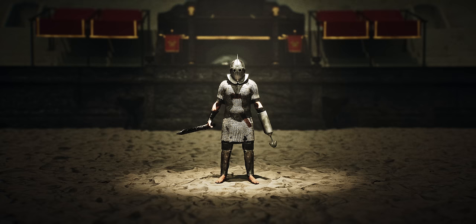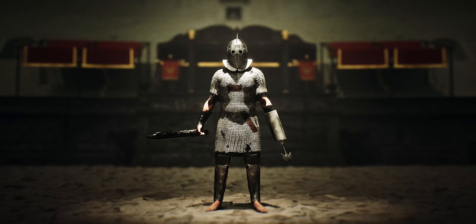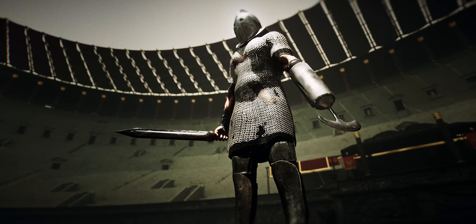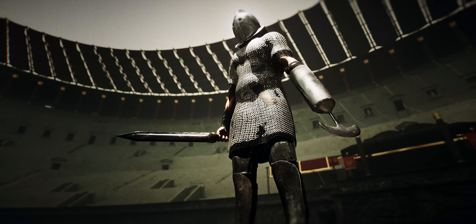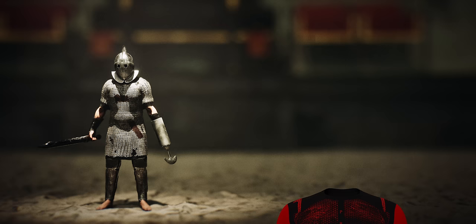Look at that thing attached to his arm — what a freaky weapon. The Scissor's metal tube has an internal handle running parallel to a crescent-shaped blade on the end. He'd hold the handle and swing the ridiculously sharp blade around, cutting through opponents like butter. This deadly contraption was also used to block enemy shots and pull away armour and shields. Appropriately, his name 'Scissor' literally translates to 'cutter.'